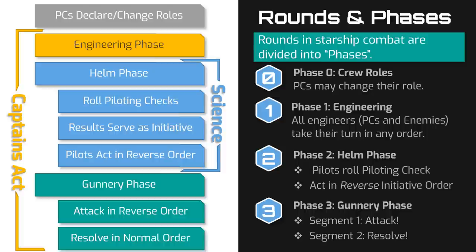If captains want to encourage their engineers to perform a miracle, they act at the start of the engineering phase. If they want to open hailing frequencies and trick the enemy into turning the wrong direction, they would act at the start of the helm phase. Despite being able to act during three of the phases, captains are still limited to only one action per turn. And because their actions modify other rolls being made, captains always act at the start of their chosen phase before any other role goes. That's the basic structure of one round of starship combat, and then the process repeats.